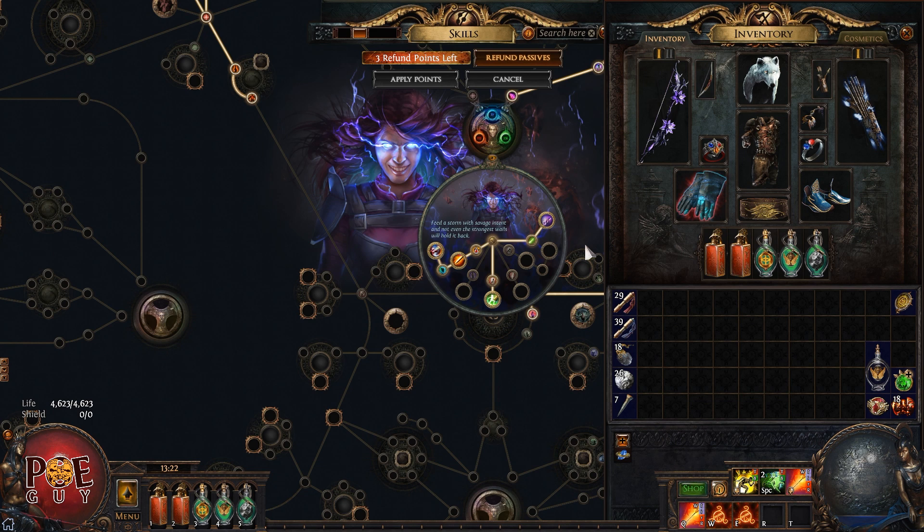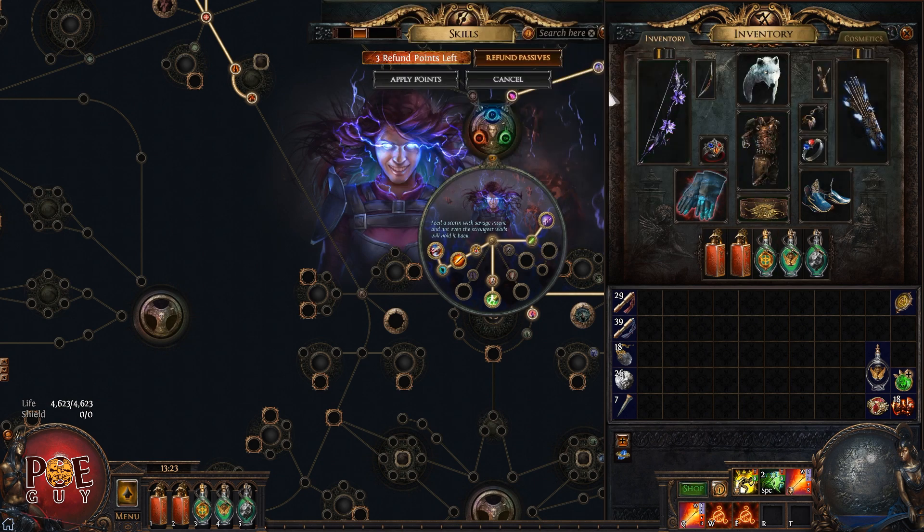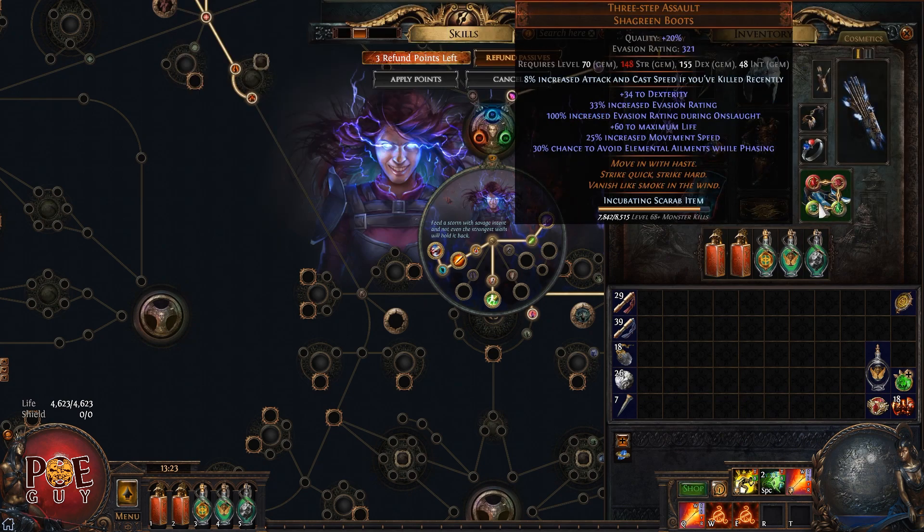I'll do a tier 16 map showcase so you can see the damage, which is great. This build is very tanky with good damage. I have good items too — a sixth link, the Rest of Defiance, The Taming. Again, first character is the hardest. After that it gets easier and easier.